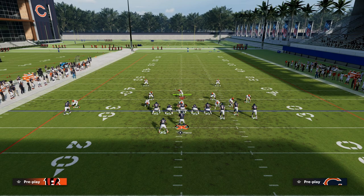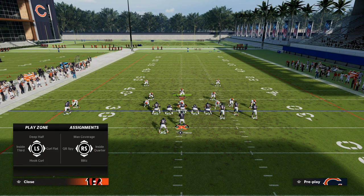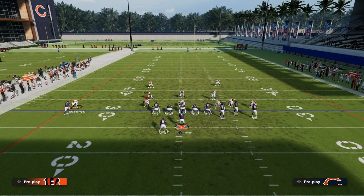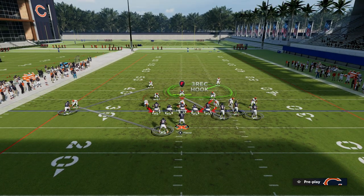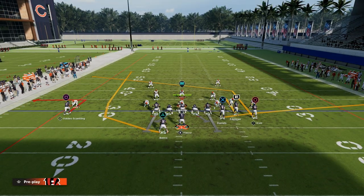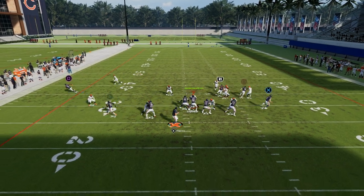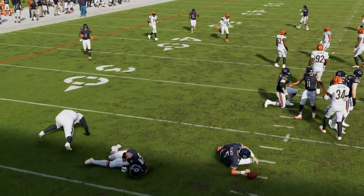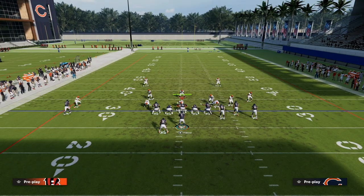This is going to funnel them into having to shade their coverage underneath. Another thing that's really popular right now is people like to man this safety up on the outside receiver, and then they're going to man this guy up on the running back. What this is going to do in effect is it's going to take away the wheel route, but the beauty of this concept is if we throw this route quick enough, you can throw that out route to the left side.